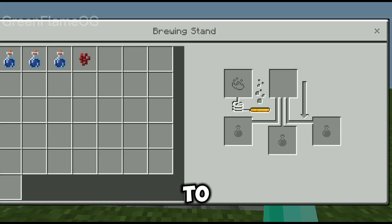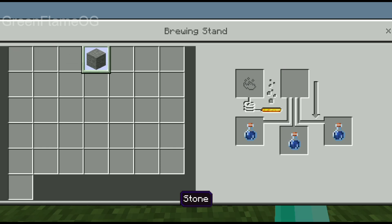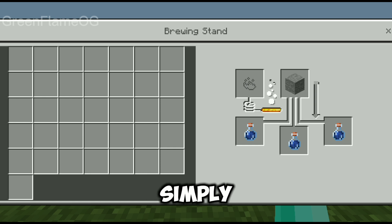First, you have to prepare some awkward potions using a nether wart. Then you have to put a stone here and wait until it's done.